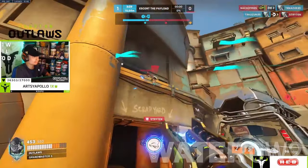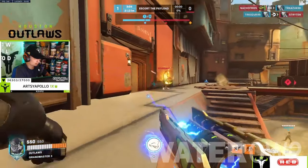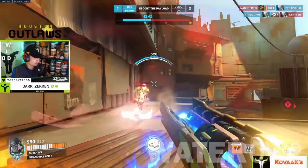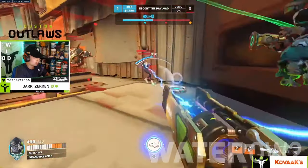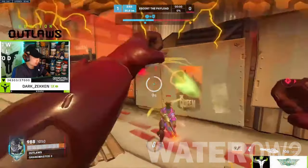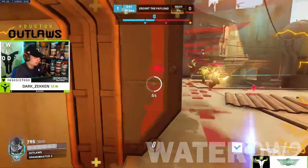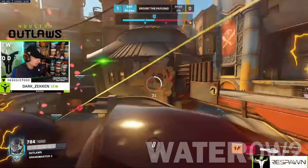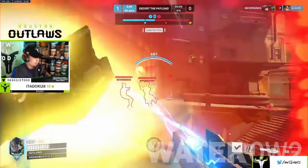Winston Counters. Like Roadhog, area-of-effect from Junkrat, Pharah, and Zarya's ult tends to splash onto his big model. Bastion or Cassidy can almost single-handedly stop a dive by focusing a Winston down. Stuns from Ana and Brigitte, or even a well-timed Doomfist, can prevent Winston from diving into or out of a back line.